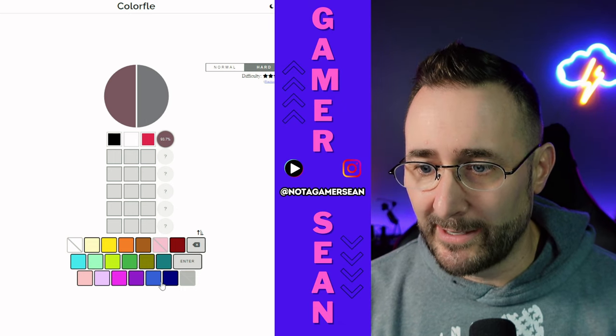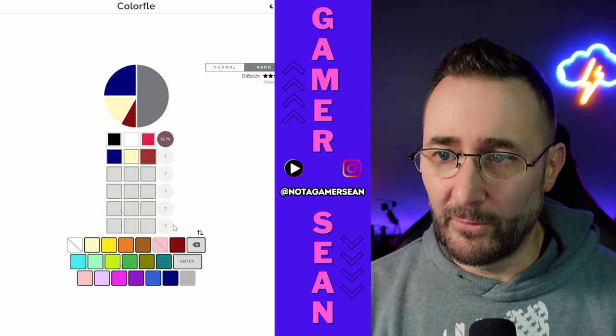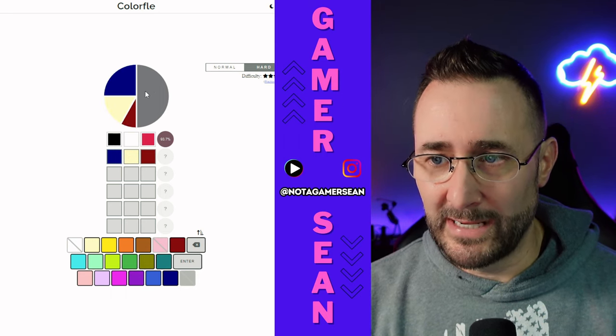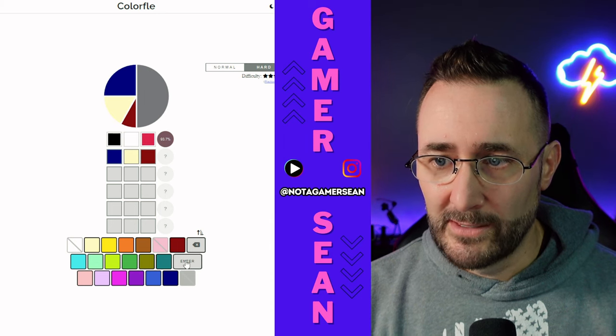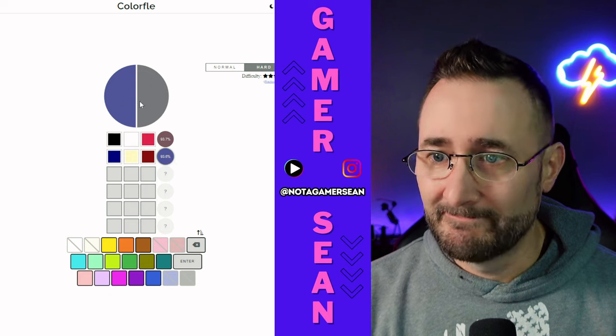We need a dark color to get us there. We need to cut it a little bit — maybe the yellow, and then we'll go with that red again. It looks like it's a little reddish to me from before. So let's go ahead and send that. Nothing — 93%. We didn't get there. It was too purpley.